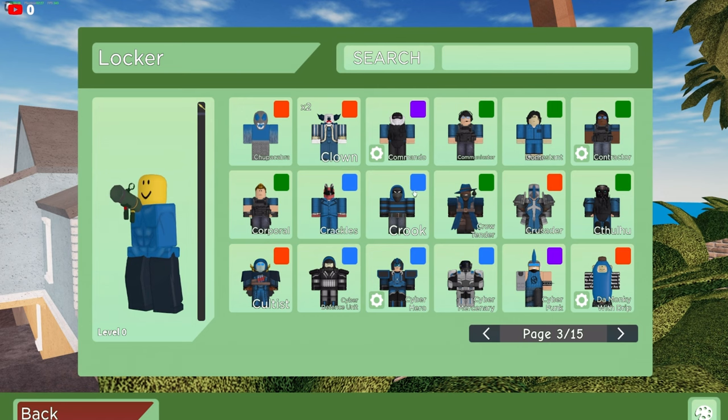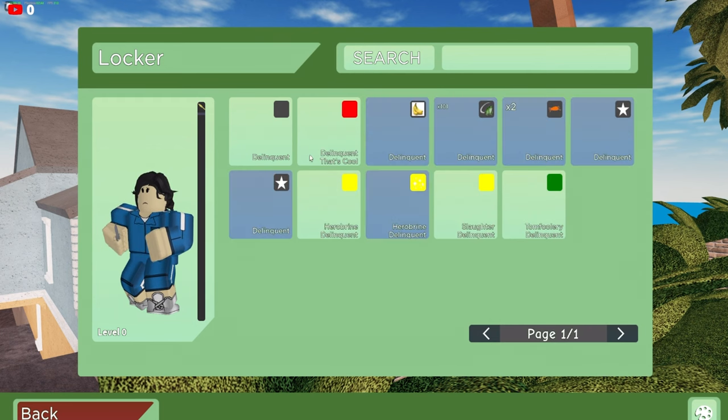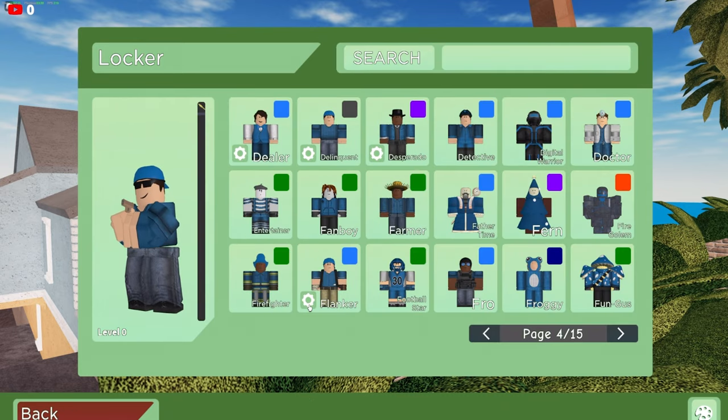Page three we have some alright ones — he does have Monkey drip, the Contestant from Squid Game, that's pretty cool. Page four we have Delinquents and Flanker. The Delinquent has the frog — this man literally grinded the hell out of the frog event. He has Herobrine Delinquent, Slaughtered Delinquent, Tomfoolery Delinquent, and also the Enchanted one. We got Milo and the Banana unusual, pretty cool. I'll equip that for him.